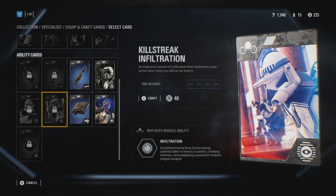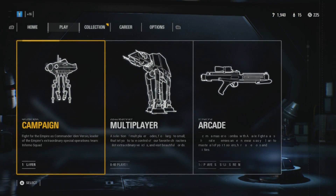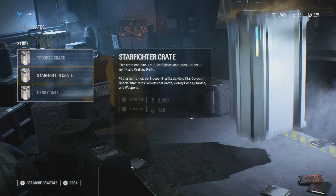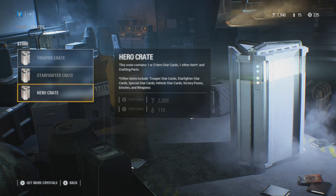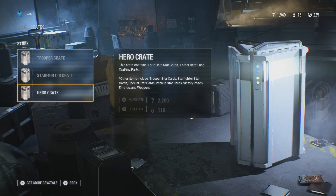Now, how do we get these crafting materials? That is also very, very easy. All you have to do is back out, go over to Home, go to Get More Crates, and then open up these crates. I just opened up all of mine for the amount of points that I had, and opening these crates will give you crafting parts.